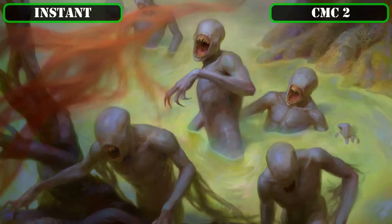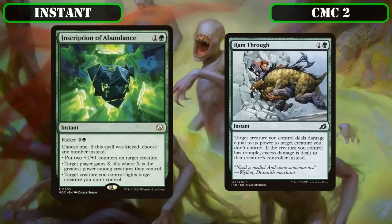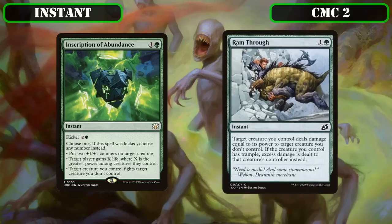Moving onto removal options that take advantage of our commander's high power, we have Inscription of Abundance and Ram Through. Inscription of Abundance has Kicker for 2 and a green, choosing one or all three effects if kicked: put two +1/+1 counters on target creature, target player gains X life where X is the greatest power among creatures they control, and/or target creature we control fights target creature we don't control. Ram Through has target creature we control deal damage equal to its power to target creature we don't control, and if our creature has trample, it deals excess damage to that creature's controller—making it capable of destroying any creature when used with our commander.